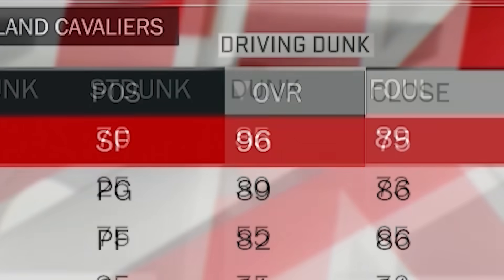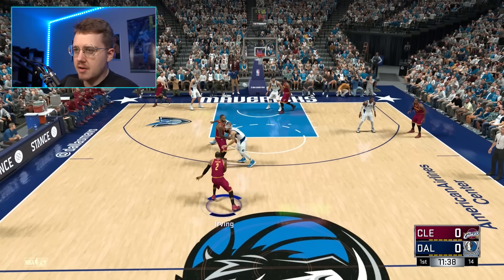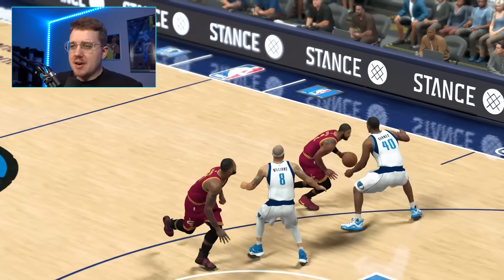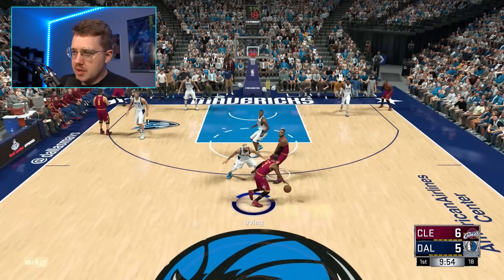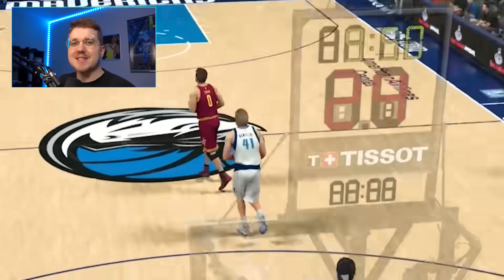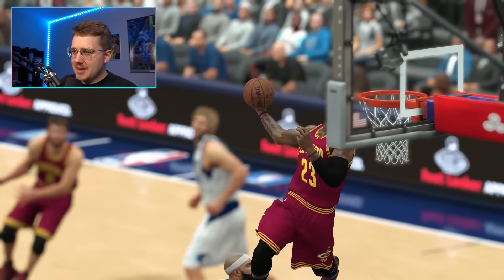2K17. LeBron is a 96, and his dunk goes down even more to an 85. I want to get the alley-oop to LeBron from Kyrie. We get a first alley-oop but it was too easy — I want a better one. We run the pick and roll again, and this time we get a nice windmill alley-oop.